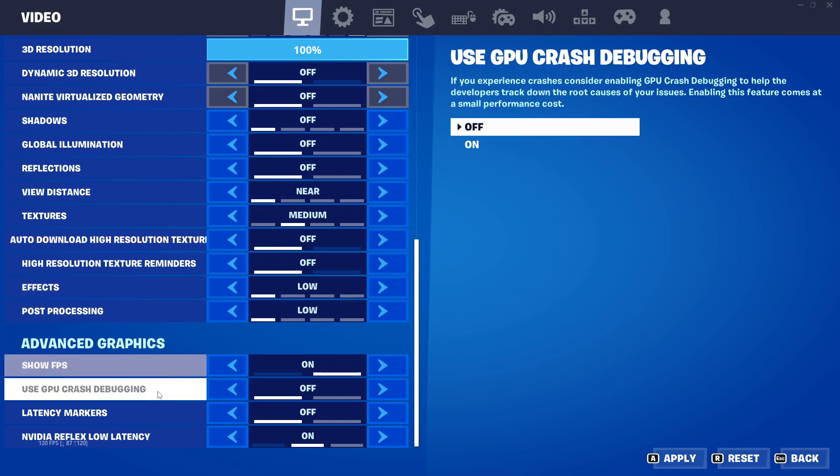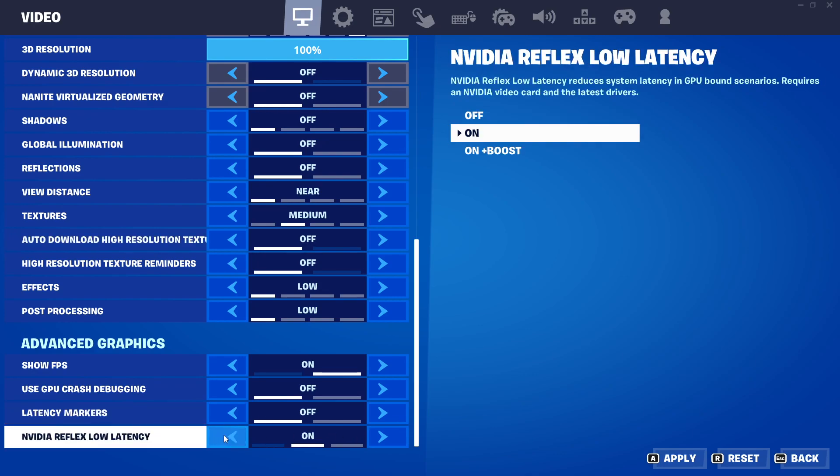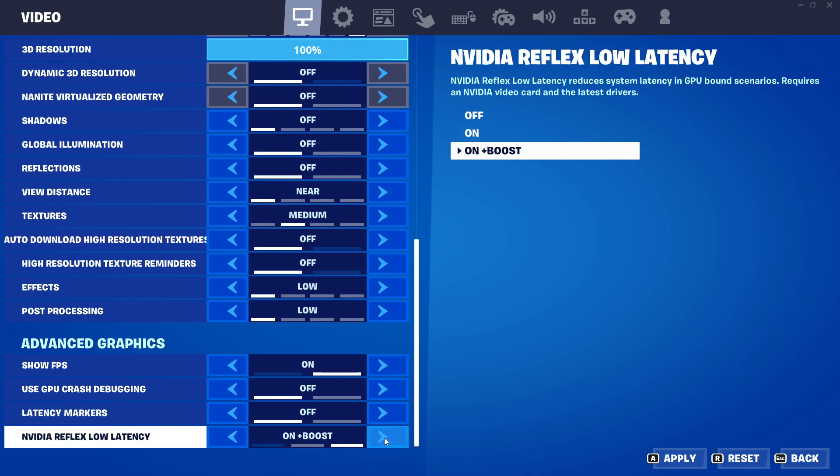Under advanced graphics, for Nvidia low latency, put this on — set it to on plus boost.